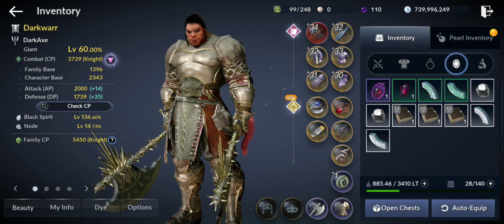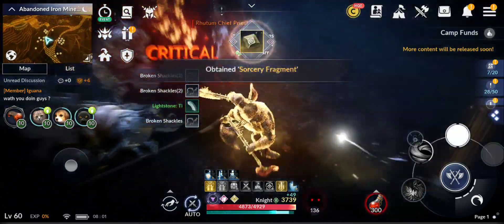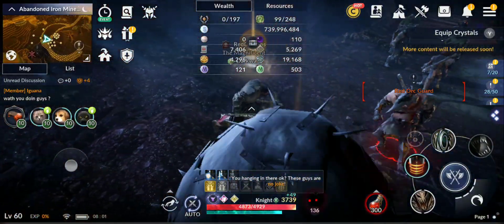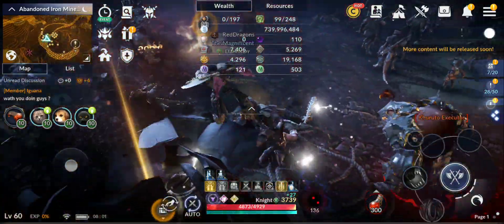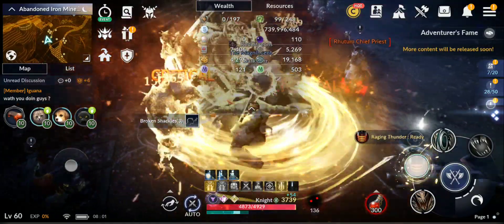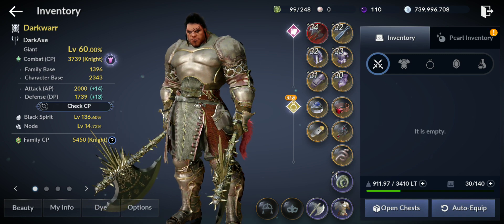We'll see exactly how much silver everything converts to. We're also checking starting resources: Both Stamps at 7406, Ancient Tablets at 5269, Gold Coins at 4196, and 740 million silver — missing about 2300.